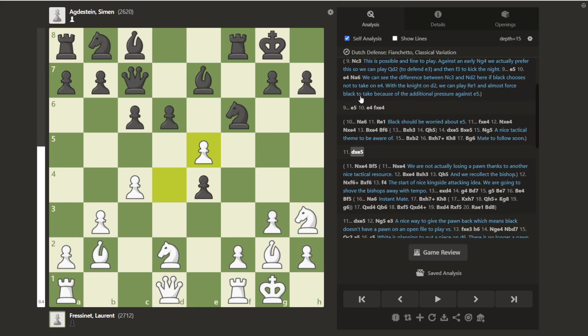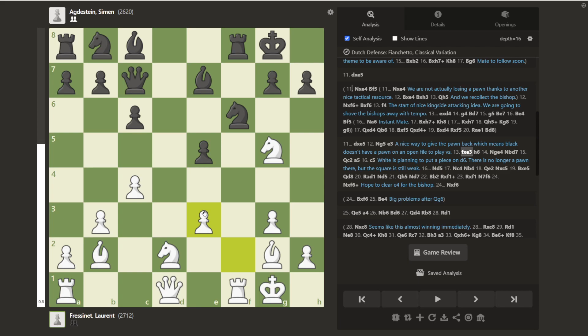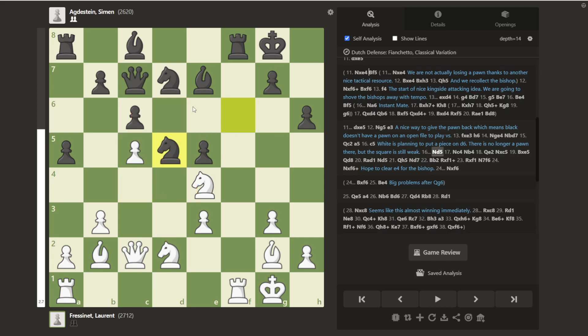Instead, White did choose to take on e5 first, and after d-takes, he played Knight to g5 instead of the immediate capture. His idea was that he wants to take back with the Knight. Black played a nice move here and plays e3, forcing White to capture back. This opens the g-file for both players, but it means the pawn on e5 is not going to be isolated. White drops the Knight into e4 after h6, and Black tries to develop. I like Queen to c2 and then following up with c5, trying to put a piece into the d6 square.